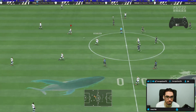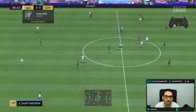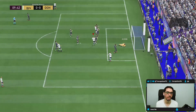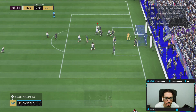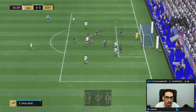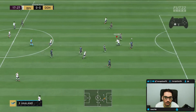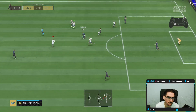Oh, Erling Haaland is massive — he's so big! He actually almost scores that. Haaland, I see you my boy. It's not bad, eh? Because of how big he is, he can get really tough angles for headers. That was a really well-weighted pass though — I'm lucky.